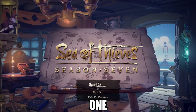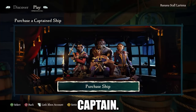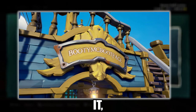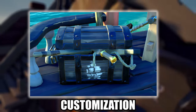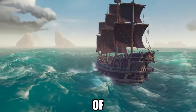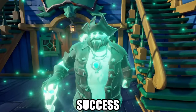Season 7 introduced one of the most exciting purchases: becoming a ship captain. You can buy a Sloop, Brigantine, or Galleon if you have enough gold. Owning a ship allows you to name it, use the super intendent for selling, and access exclusive customization options. The Sloop is the most affordable at 250,000 gold, but owning a fleet of 50 ships is a true mark of prestige.